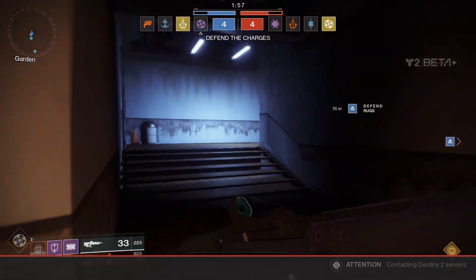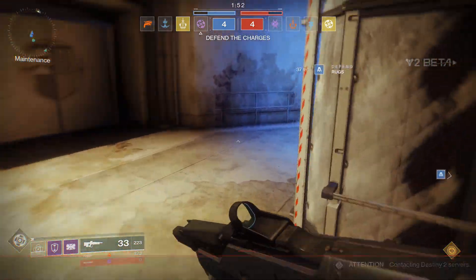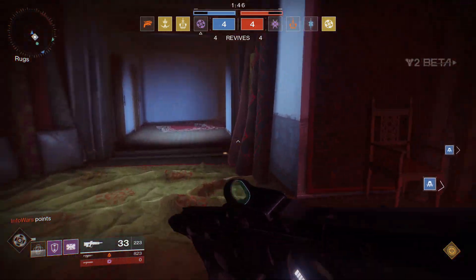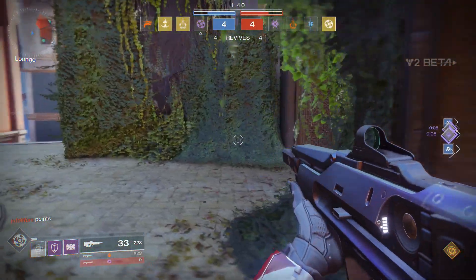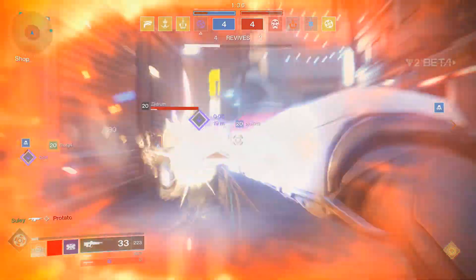Number 7: if Xur shows up on the weekend, buy whatever you can, but only after completing all those weekly activities. He usually stays all weekend — he arrives Friday — so you don't have to buy something immediately. You can wait until Sunday or before he leaves to buy your stuff, to ensure you're at your highest level possible.